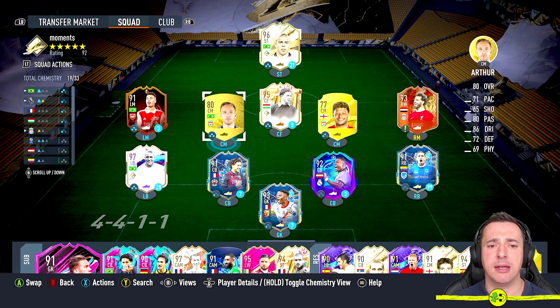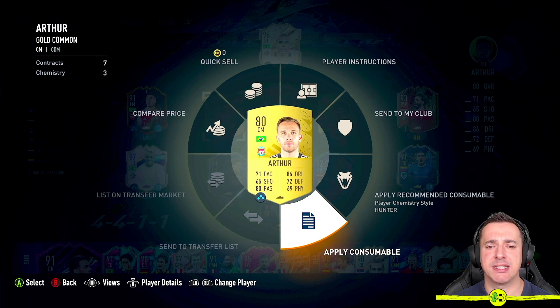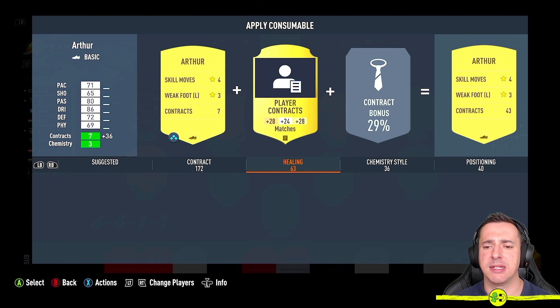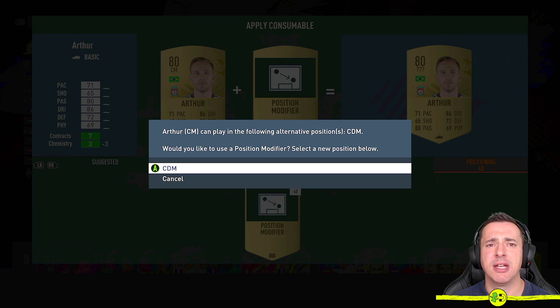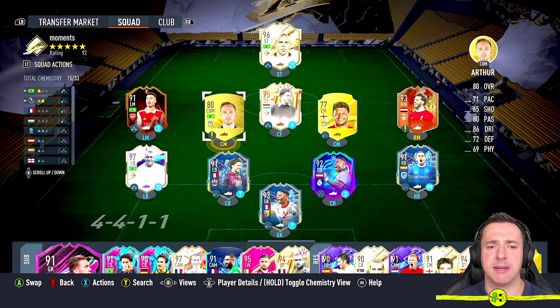Come back out and at the bottom you'll see Actions — for me that's X, or Square on PlayStation. Go to Apply Consumable using the left stick and press A or X on PlayStation. Go over to Positioning — I've already got 40 position modifier cards. Select the card to change Arthur to CDM. He will now be out of position in that formation, but he's been changed to CDM.